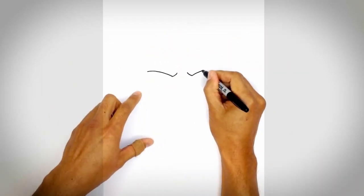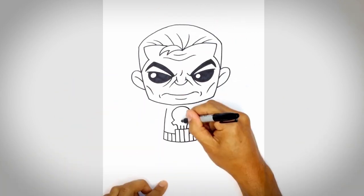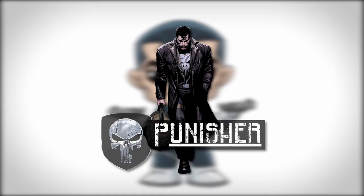We've built plenty of heroes on this channel, now it's time to build an anti-hero. We're building Frank Castle, aka the Punisher, in D&D. This is D&D Built, where we have an outlet to make all sorts of ridiculous Dungeons & Dragons characters and stop driving the people in our lives insane with them.